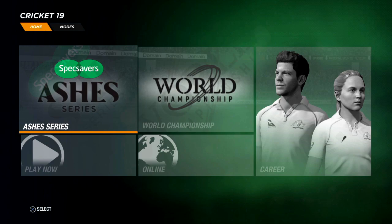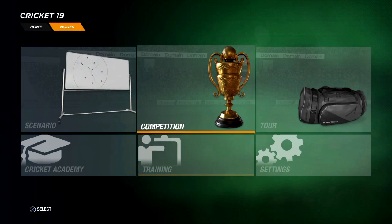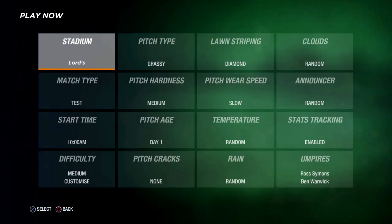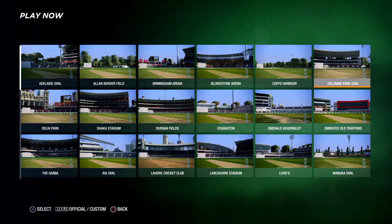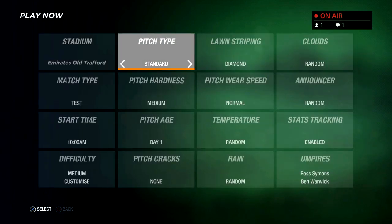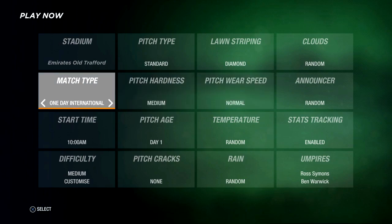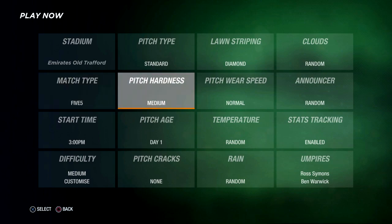Alright, so I've probably cut a whole bit there — we're all set up. What shall we do for our very first action here? Do we go to the training? Let's just play a match. We'll move this match over to... Let's go to Old Trafford, just for a laugh. Pitch type we'll leave standard. Clouds, doesn't matter. Match type — we'll make it a 5-over match, just so we can get a quick game.